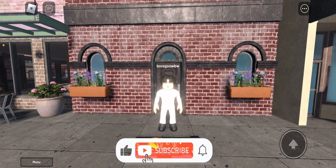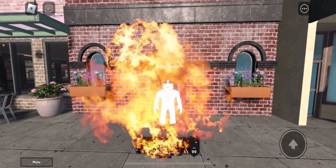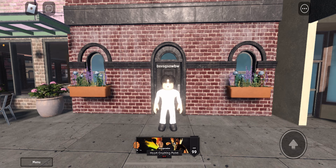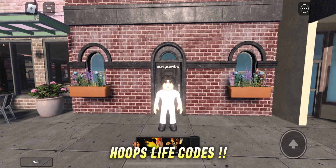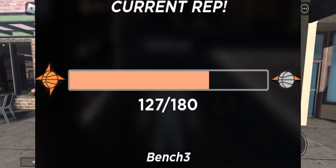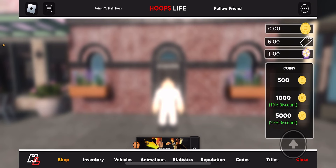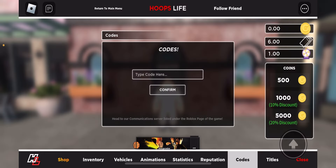Hey, what is good YouTube, it's your boy V. I'm gonna keep it sweet and short — today's video is gonna give you guys all the Hoops Life codes. These codes are gonna give you coins, XP speed towards your rep, and free spin the wheel spins. Without further ado, let's not waste any more time. Click the menu and head over to codes — this is where you type the codes.